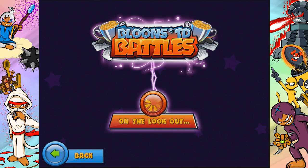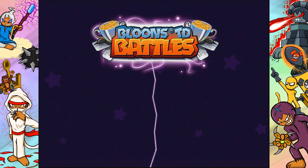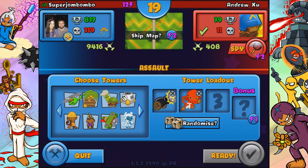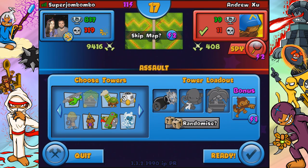Well, when you stand back and look at it, yeah, it is pretty reasonably bad. But if you use it correctly, getting the max popping power out of this tower and combining it with other towers that are really good in the late game, it can be one of the best towers in the game. You can combine the cannon with dart monkeys, engineers, or something similar to a ninja quite effectively.